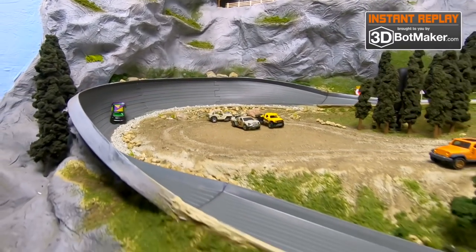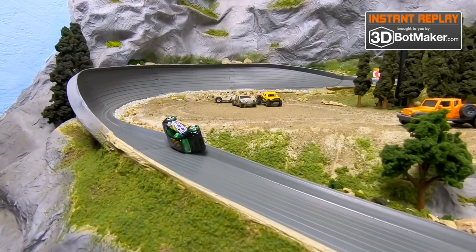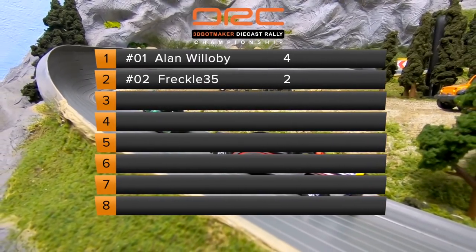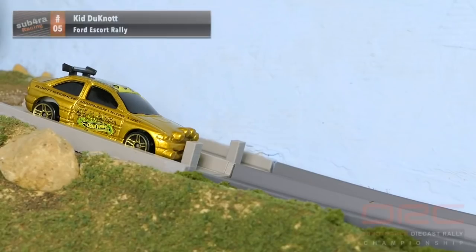He actually caught some nice air coming over that first hill. Everything was looking good until he landed. We also have another update — we had some concerns over driver safety. Who's that out there on the track? It's the track safety crew. Freckle 35 ends round one with two points.